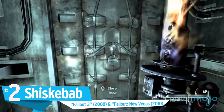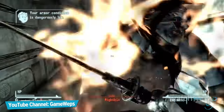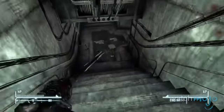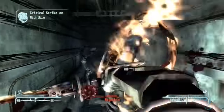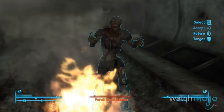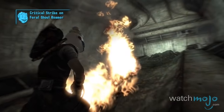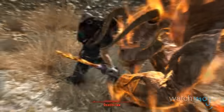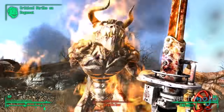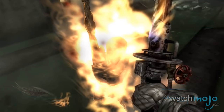Number 2: The Shish Kebab, Fallout 3 and Fallout New Vegas. You might as well go ahead and call yourself the Warrior of Light with this weapon. A plain old regular sword just isn't enough — set it on fire, now that'll do the trick. Appropriately named, the Shish Kebab's blade comes straight from a lawnmower, and the fuel to keep it alight comes from a motorcycle tank. No matter how good that person you just murdered smells.